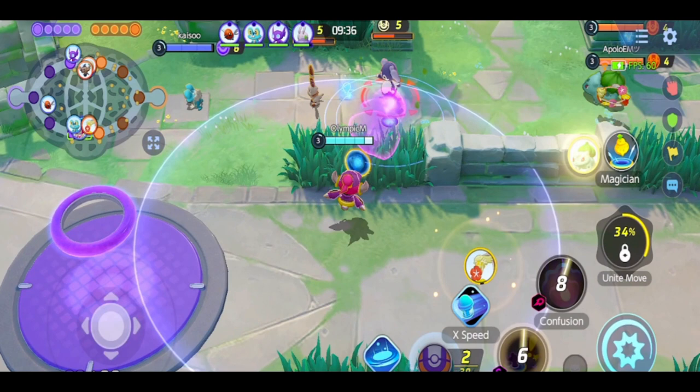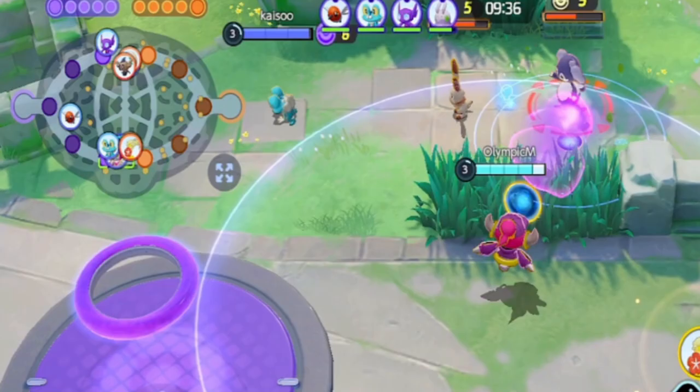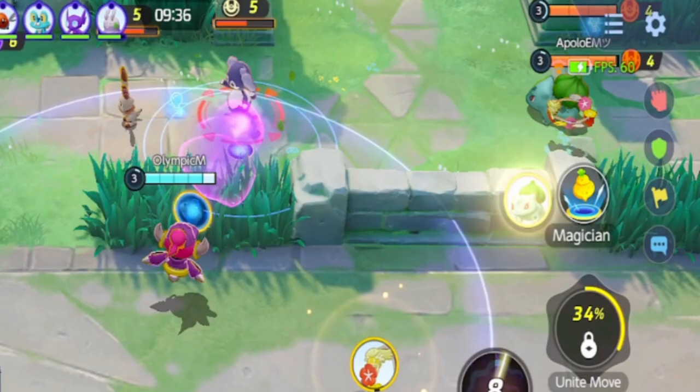When securing, you need to consider two things to have the upper hand: positioning and the secure. My partner backing up like this leads me to secure against two enemy players. As a supporter, had my partner not backed up, I could have used Astonish to stun both enemy players, since Comfey needs to be close to their host.